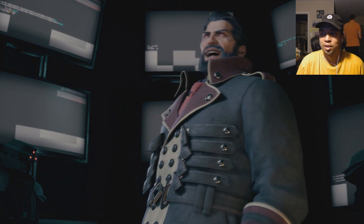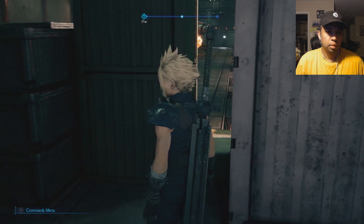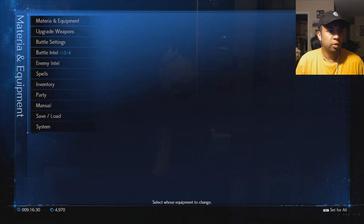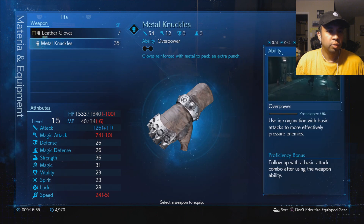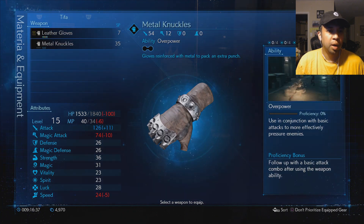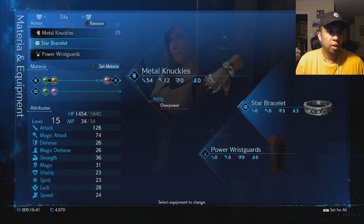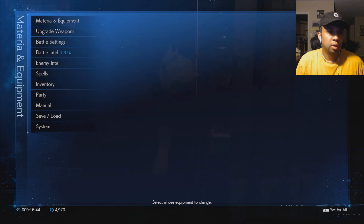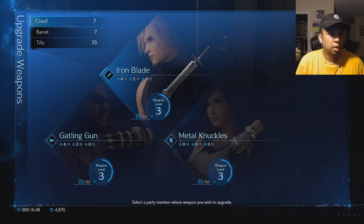The passage is beyond these shipping containers — let's slip through them. But wait, first things first — we got some loot! Metal Knuckle gloves that reinforce with metal to pack an extra punch. Reslot materia from previous weapon. Let us upgrade weapons — Tifa.